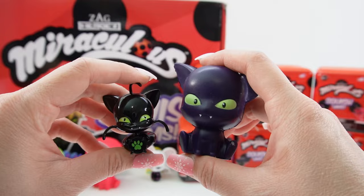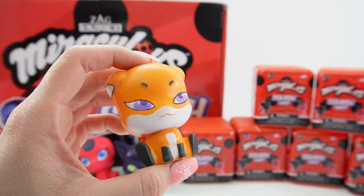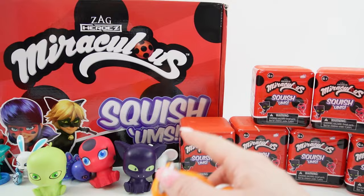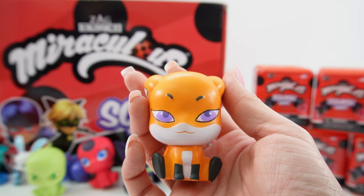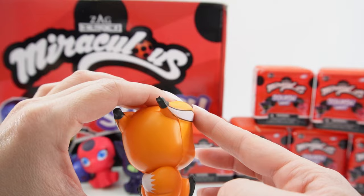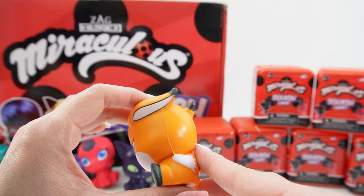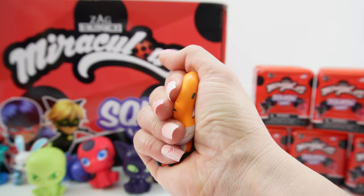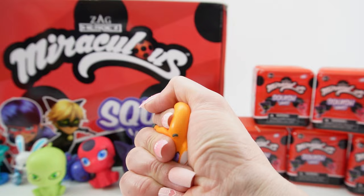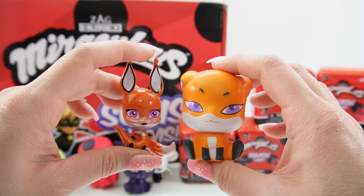And oh my goodness, we got Trix! How did I forget about Trix? I did not put Trix down as one of my guesses — I can't believe it. So here is Trix. Look at these purple eyes, and I love the little dark feet and the little white stripe down the chest. The ears are actually tucked back and come out in little points, and the tail is completely tucked into the body so we don't have too much sticking out — which is always good for squishies because you don't want extended pieces to fall off. Super squishy. Trix is a major Kwami.